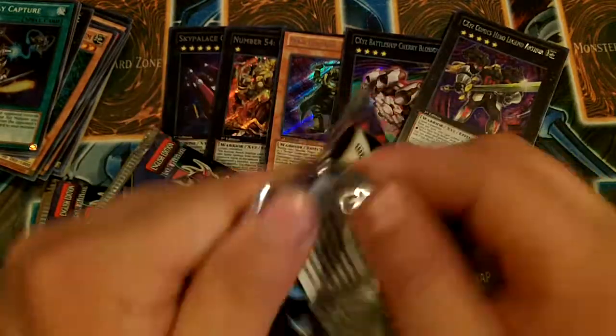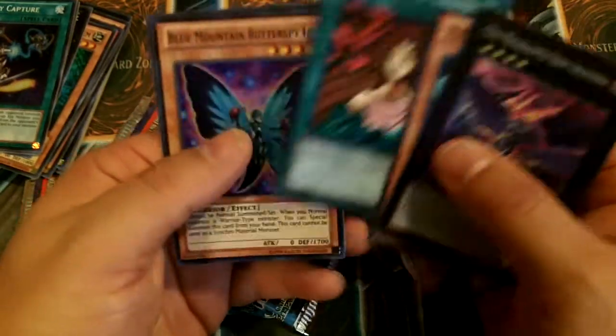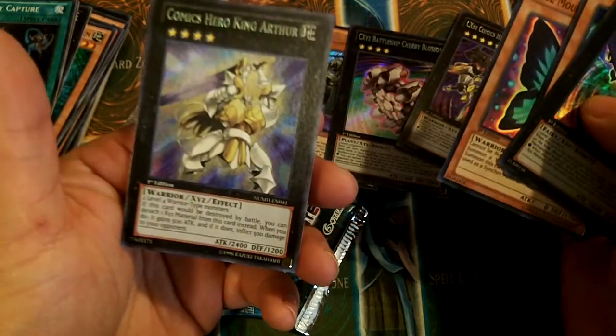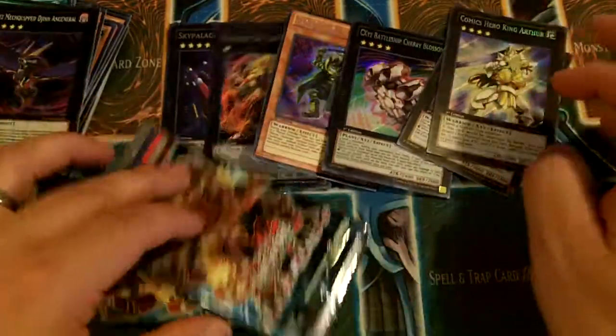I got three packs left. Heart of the Cards, that's right. Photon Lizard. Cosmic Hero King Arthur — two Level 4 warriors. Some guys are actually looking for that. I need to check that card out; I need to read it and see what it does.